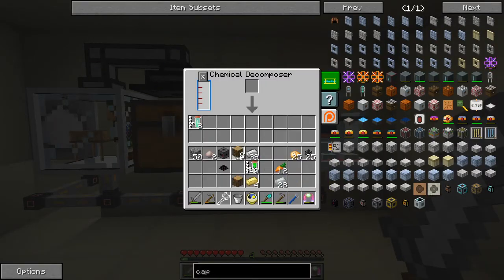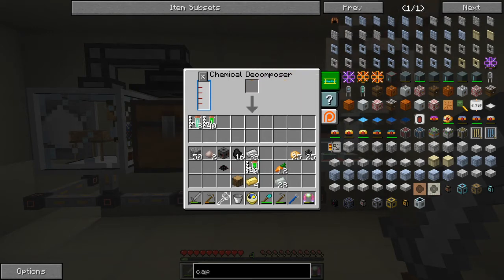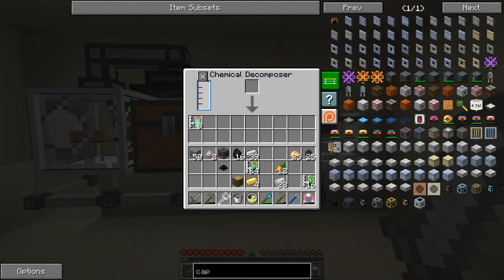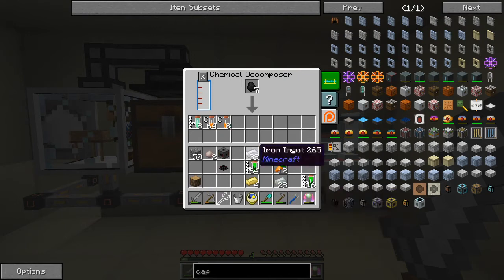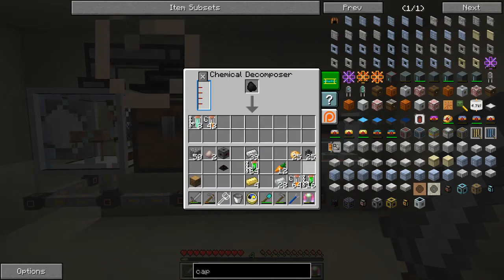We want eight of these in here, though we probably don't need as many as eight. We've got 80. So slightly better chance — we'll put in 16 for the carbon. That gives us a stack of carbon and quite a lot more.